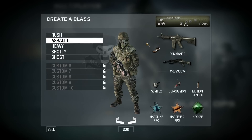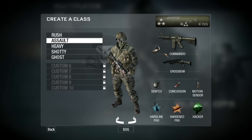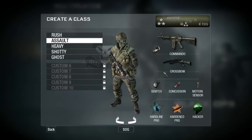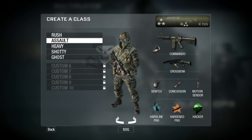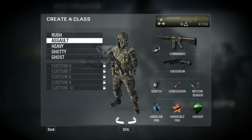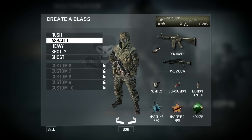Next up is Assault, for more long-range combat. I've got the Commando with a Red Dot Sight. It seems like the Red Dot Sight decreases recoil — I don't know if that's just a trick of the eye, but I seem to do better with it. The Commando is a very, very good gun — definitely recommend it. The Crossbow is useful against campers; you can shoot a bolt into a window and the splash damage does the work. Then there's a Motion Sensor for defensive positioning, and Hardline Pro, Hardened Pro, and Hacker.